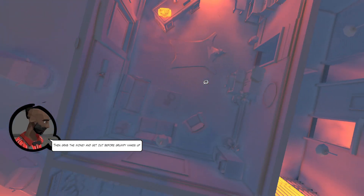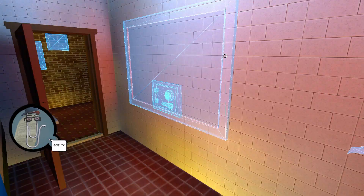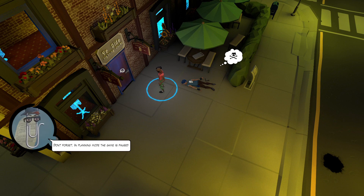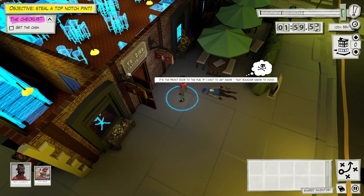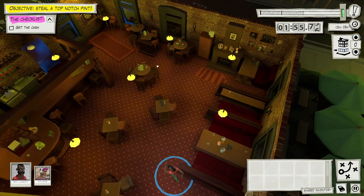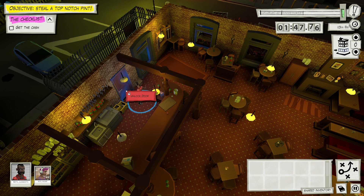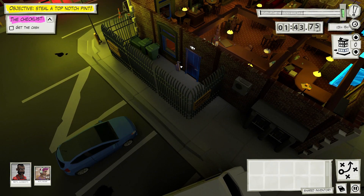All that's left is to get the money - there's a gate in the way but Kate can handle that. These geniuses apparently forgot to put the security in place. Get Kate to the computer and she can open the gate, grab the money, and get out before grumpy wakes up. Wait, where is he sleeping? Make sure you have a look around before leaving - there's the main objective and usually a number two.